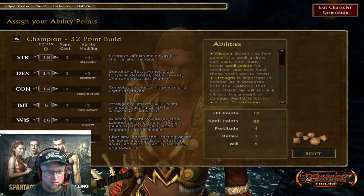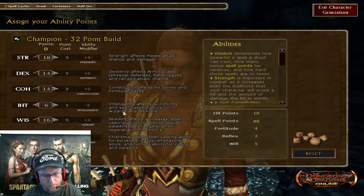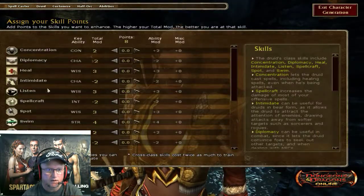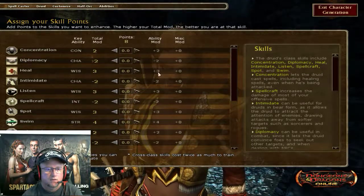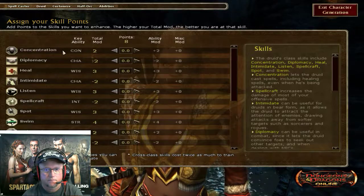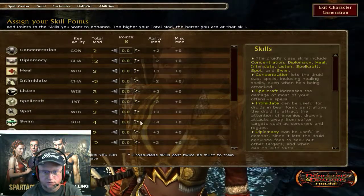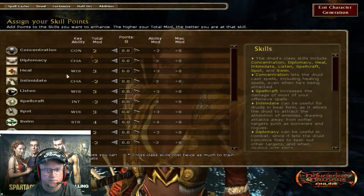Charisma doesn't matter to me, and neither does Intelligence, other than maybe getting a few extra skill points. I started with 8 skill points. If I had a higher Intelligence, I'd be able to start with more, but this is going to be perfectly fine.